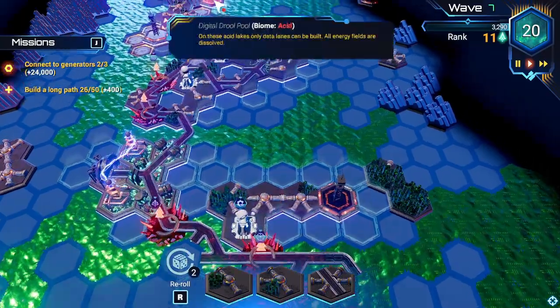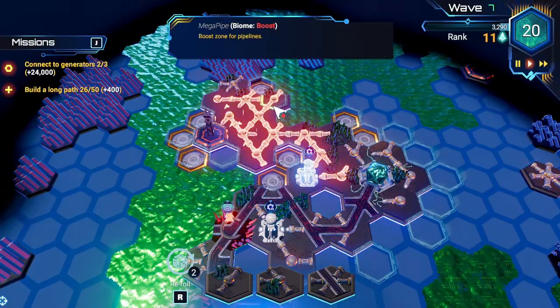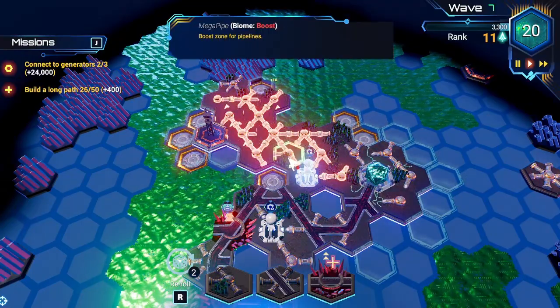The player has a randomized set of tiles to place with a very limited ability to re-roll if the tiles aren't to the player's liking, with new enemy waves coming after every few tiles.